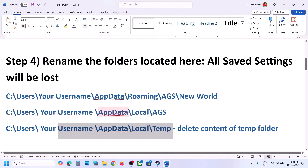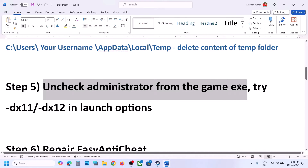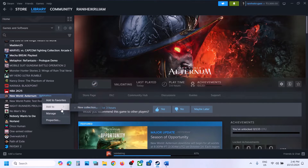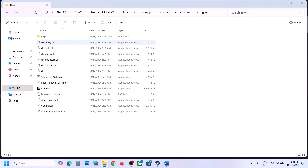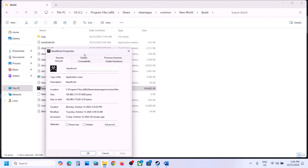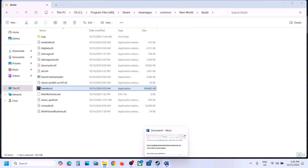The next step is to uncheck Run as Administrator from the game exe file. Right-click on the game in Steam, select Manage, then Browse Local Files, and open the Bin64 folder. Right-click on the game exe file, select Properties, go to the Compatibility tab, and if 'Run this program as an administrator' is checked, uncheck it. Hit Apply, click OK, and launch the game.